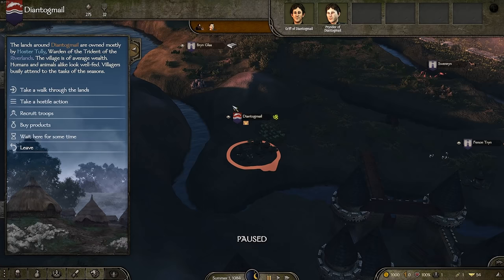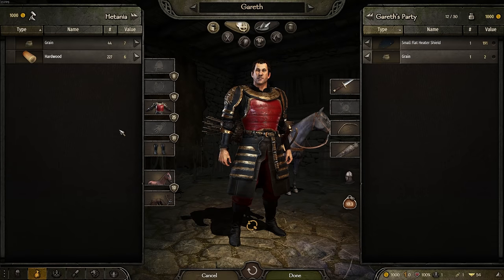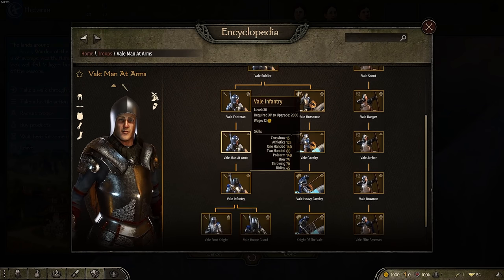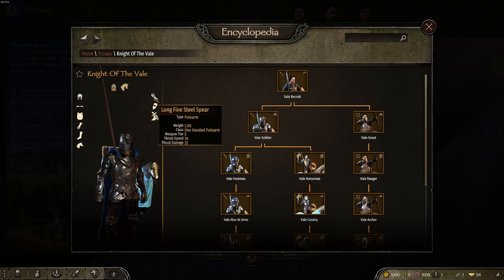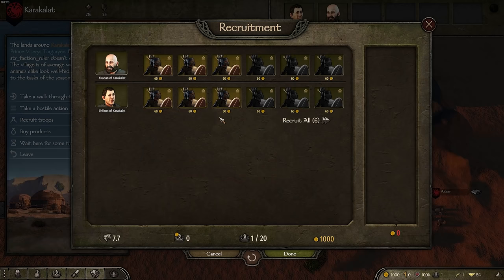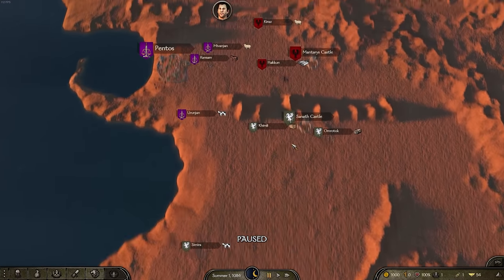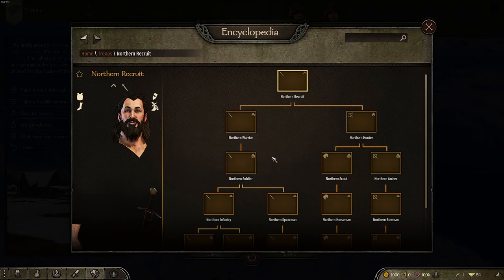There'll be several variants to these troops. We also have the Vale — the men of the Vale with very clean-looking infantry, Vale knights with long fine spears, and elite bowmen as well. Then finally we have the Northmen. There's also Essos, and a custom troop tree for the Targaryens — you actually have the Unsullied as well. If you want to support Daenerys you definitely can. We also have the Blackfires who land in the books, which is really cool.